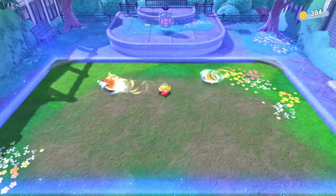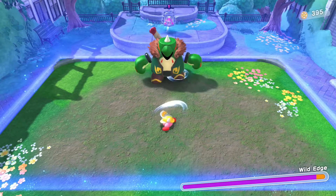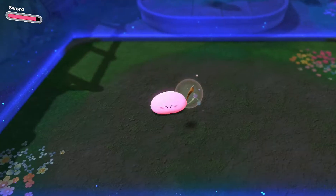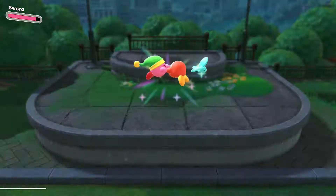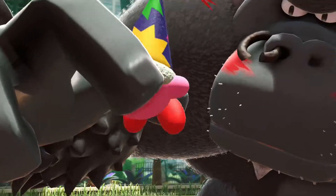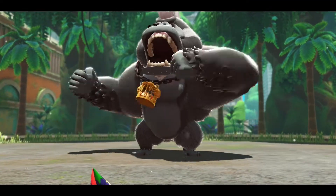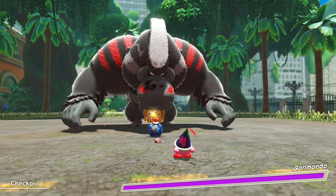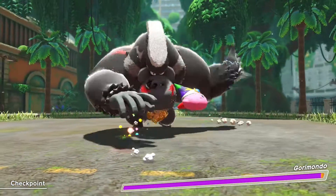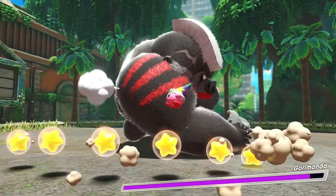The demo featured a couple of boss fights. The first was a swordsman named Wild Edge, who didn't present much of a challenge, but I enjoyed the fight. I liked that I could still inhale the boss once they were defeated and obtain their copy ability for the next stage. The final stage of the demo is pretty much a build-up to a boss fight. The fight takes place in an abandoned mall with a giant ape named Goromondo — this fight was awesome. It was way more challenging than the first boss fight and more difficult than any of the boss fights I remember from Super Mario Odyssey, but for the sake of transparency, I didn't beat Odyssey, so take that with a grain of salt.